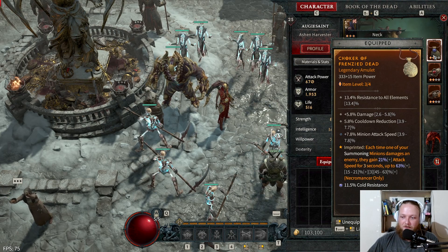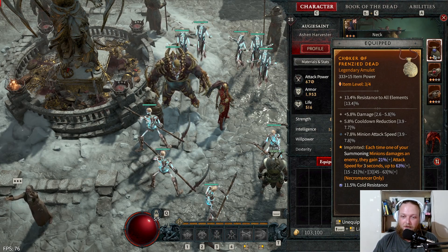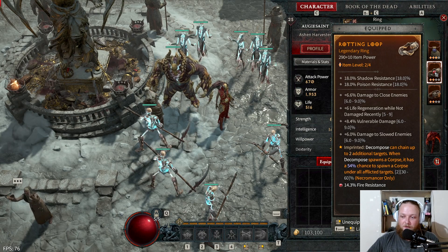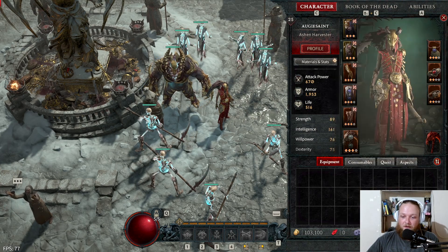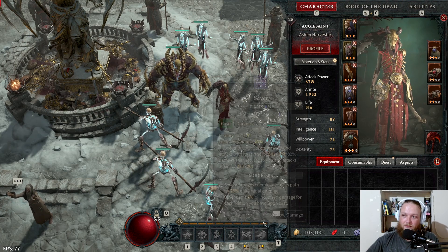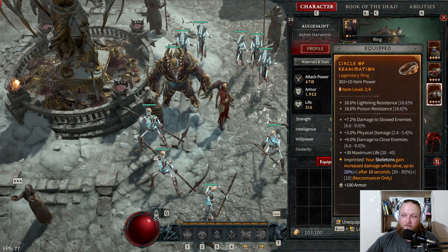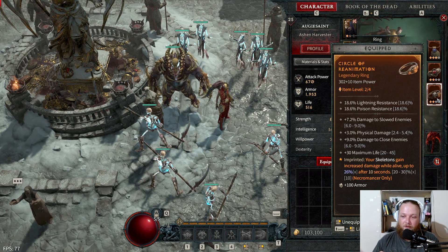The next aspect: Decompose can chain to two additional targets, and when it spawns a corpse it has a 54% chance to spawn a corpse under all affected targets — so it effectively decomposes three targets overall, giving you more corpses and more damage and health for your skeletons. The last aspect: your skeletons gain increased damage while active, up to 26% after 10 seconds. Ideally put this one on your weapon for the biggest damage upgrade of all these aspects.